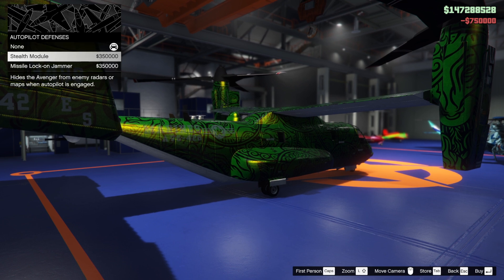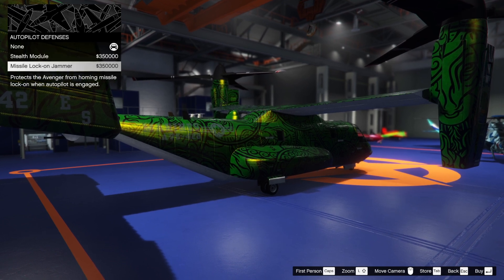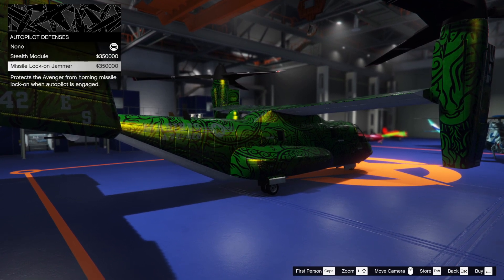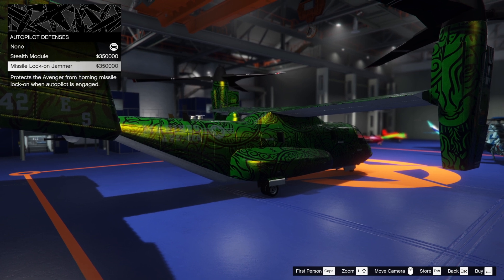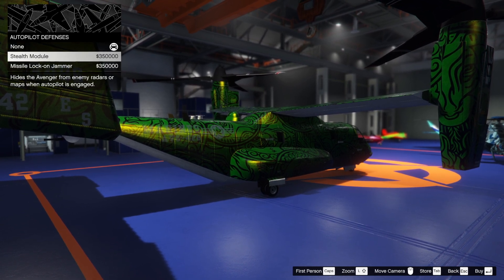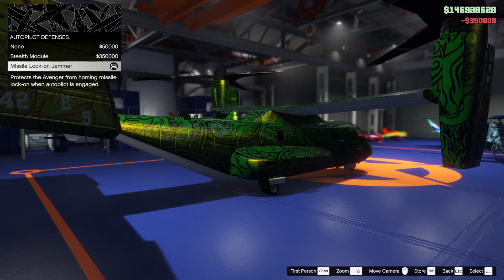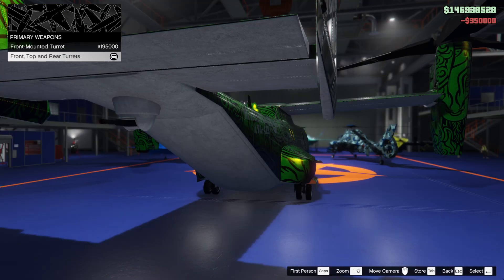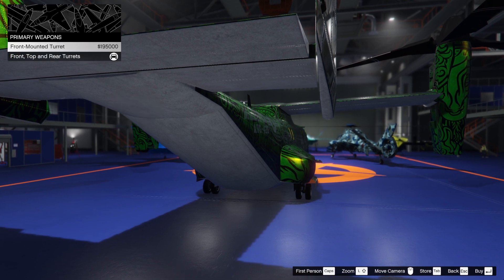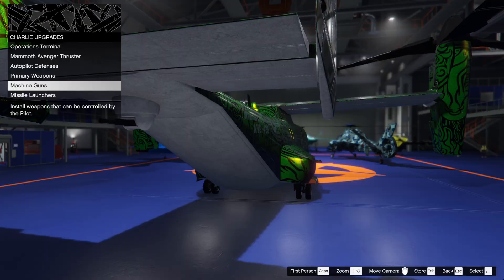Autopilot defences, missile lock-on jammer, stealth module - that's a difficult one to choose. Stealth or missile lock-on jammer? I'm probably not going to use stealth, I'm going to use the missile lock-on jammer. Primary weapons - top, front and rear turrets. These are the standard kind of turrets, so I've already installed those.